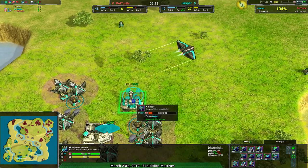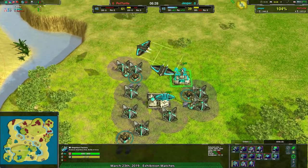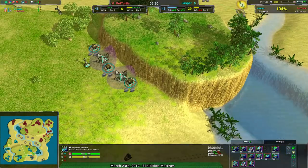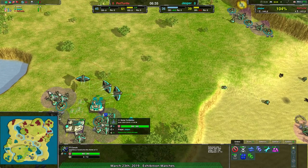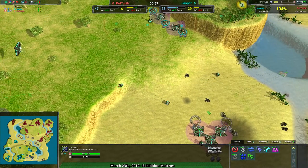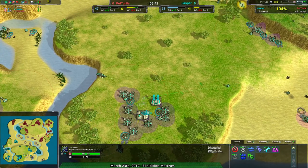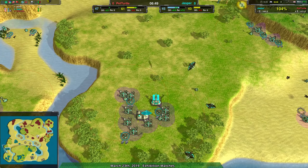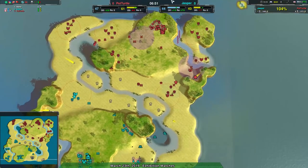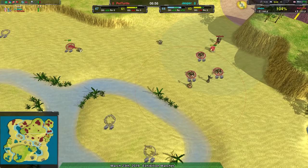Why are there no Caretakers at the main base, Jasper? Jasper is accessing! Actually, there is one conch going back building up some Caretakers — a little bit late, but it'll at least help. The advantage that was keeping Jasper even has kind of been mooted. I'm not sure Jasper's going to be able to hold on. Pet Turtle has half the map at this point pretty solidly, and Jasper is trying to maintain territory but doesn't have quite the same amount of metal.